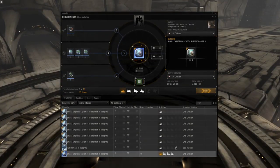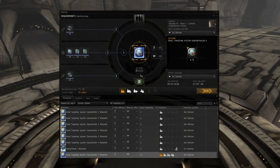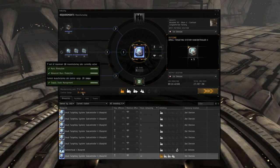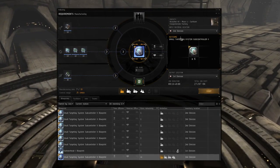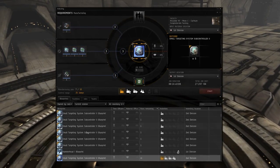The user interface is also being completely revamped, and we are going to give you a lot more immediate feedback — things such as what skills are affecting my material requirements, whether I have access to the corporation hangar or wallet divisions, and other stuff like how invention probability is calculated.